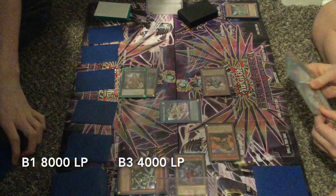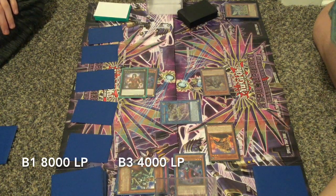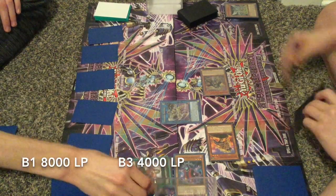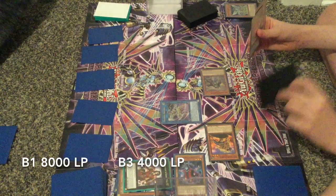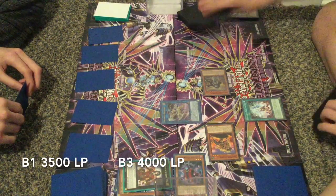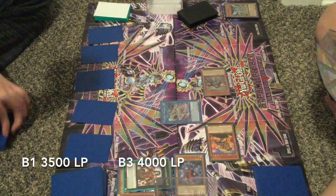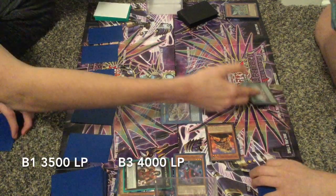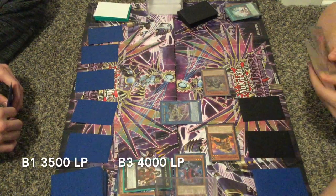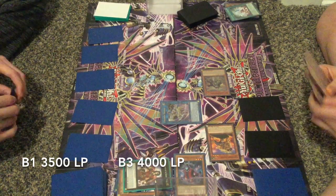He's gonna attack and target Equimax - that's what you have to do with Crusadia, target Equimax so whatever damage he deals is doubled. And Leonis lets him deal piercing damage because B1 had a monster in defense. B1 survives with 3500 life points. Then B3 activates Testament, which lets him draw cards equal to the number of link ratings of the monster that damaged the opponent. Equimax allows him to draw 3 cards, which is really good.